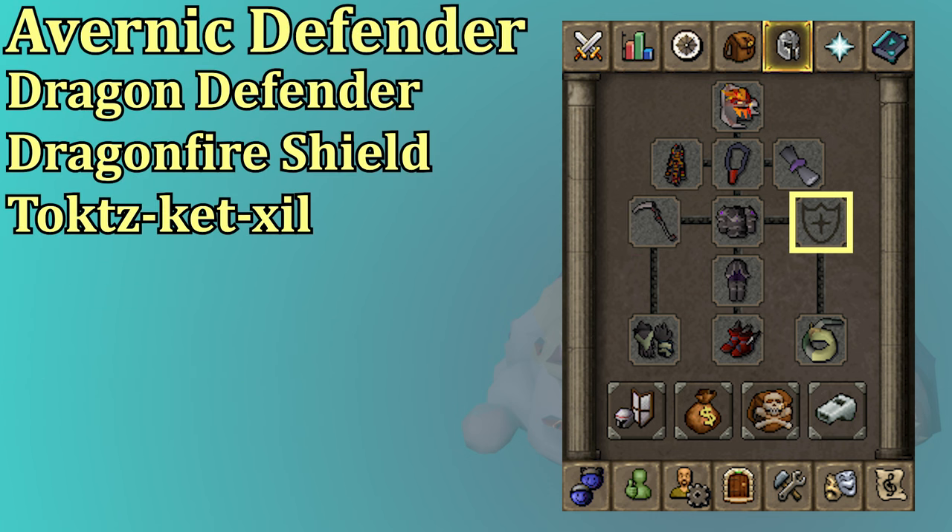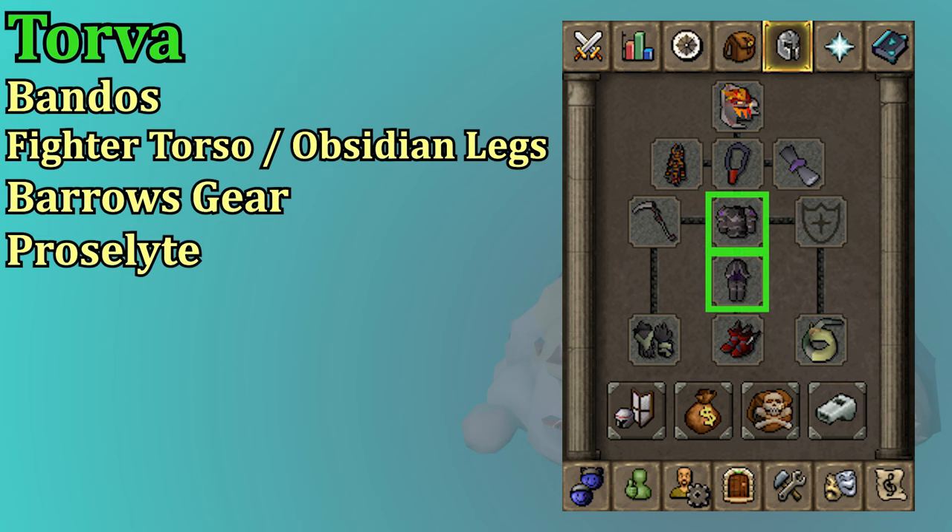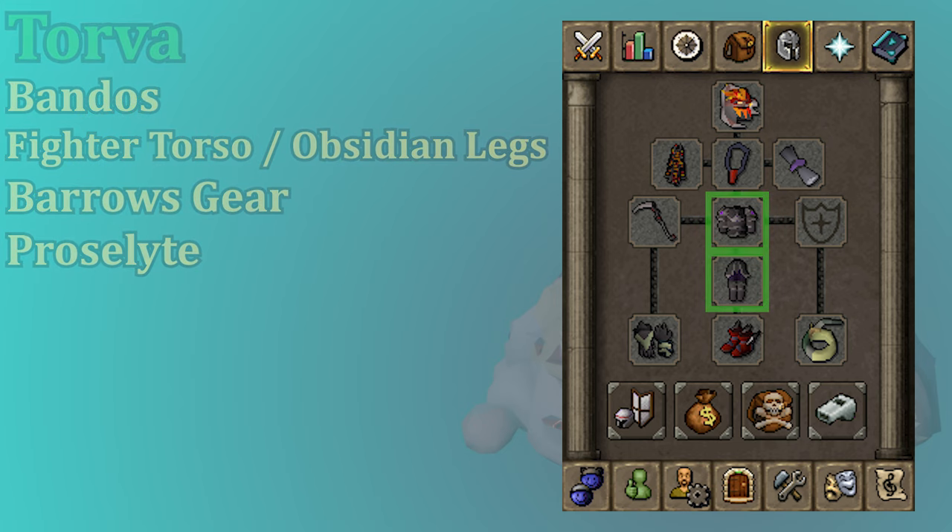In the shield slot, the Avernic Defender is best in slot. The Avernic is a good upgrade but it's pretty expensive, and the Dragon Defender is still very solid. After that, you could go for a Dragonfire Shield or Obsidian Shield. For your chest and leg slot, Torva is best in slot though it is very expensive. Bandos is still very good, and then after that you could combine a Fighter Torso and some Obsidian Legs. If you have none of those options, you could use Barrows gear like Torag's or Guthan's, or Proselyte for a Prayer boost.